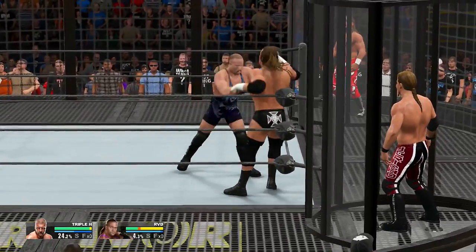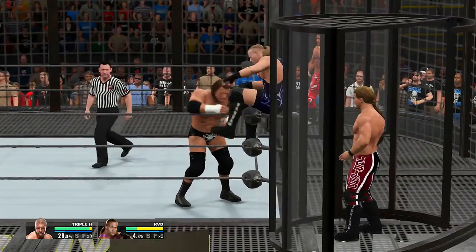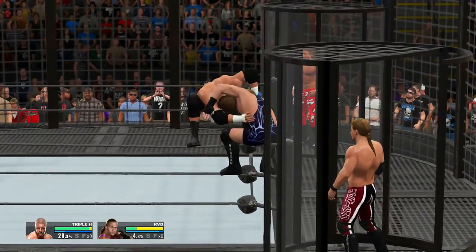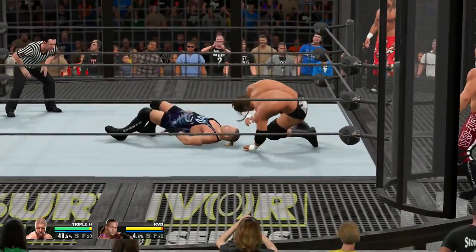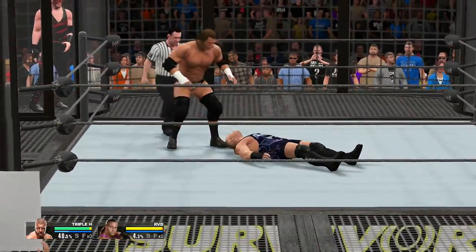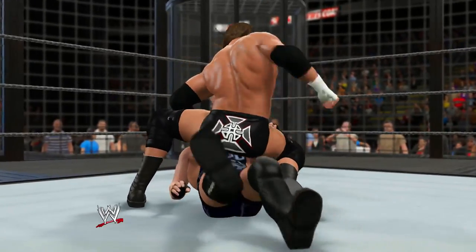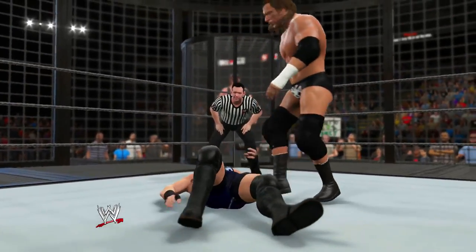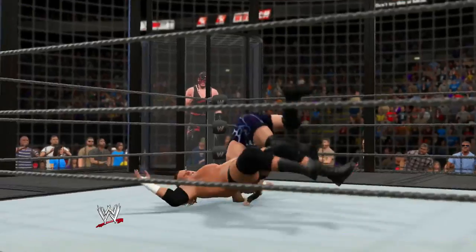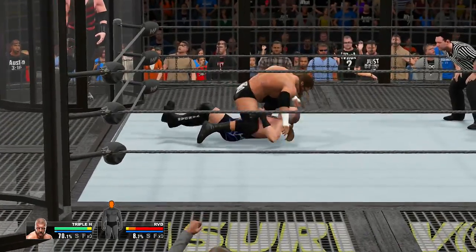We can eliminate a few wrestlers while we do this, and I recommend that you do so that the ring doesn't fill up too much. I'm going to try and eliminate the wrestlers in the same order they were eliminated in the actual match, although the person who eliminates them might not be the same. It is important to complete the objectives and dispose of them as fast as possible so that by the time Shawn Michaels gets in, you only really have to deal with Triple H, and hopefully not a lot of other wrestlers. Otherwise, things can get a little bit tricky.